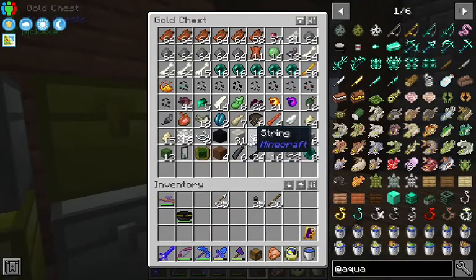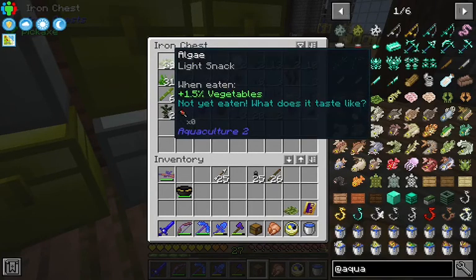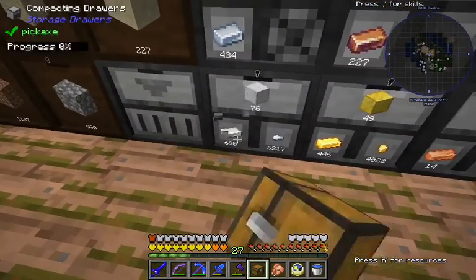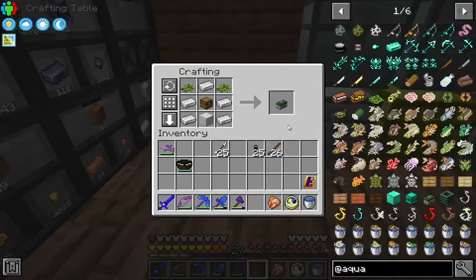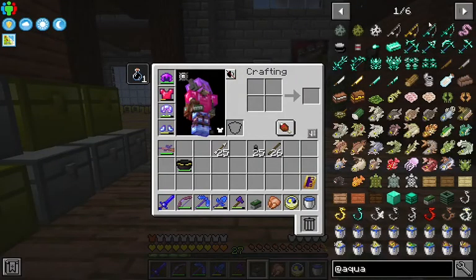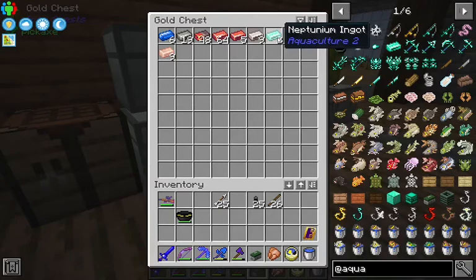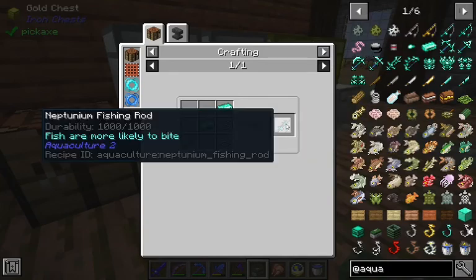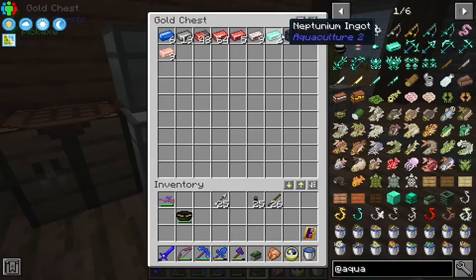We also want to make a tackle box. I think we have algae, right? Sure. And we have a block of iron — five iron ingots. This isn't, like, super early game. Do we have any Neptunium ingots? We have two. That's enough for the top-tier rod. Why not?